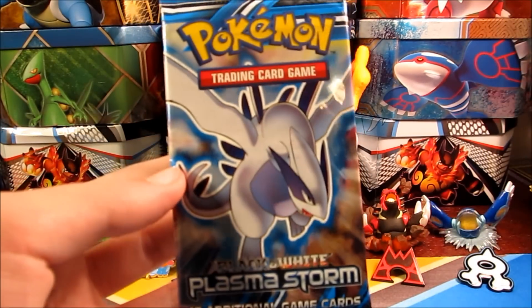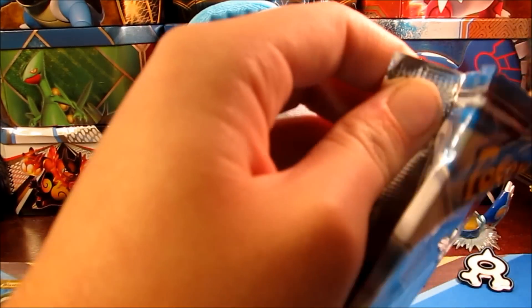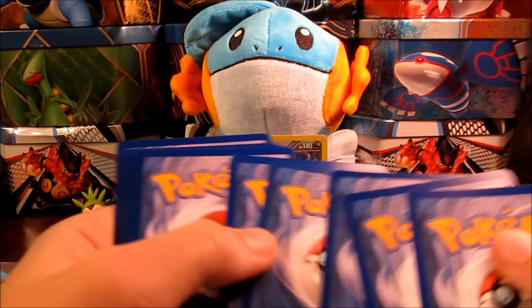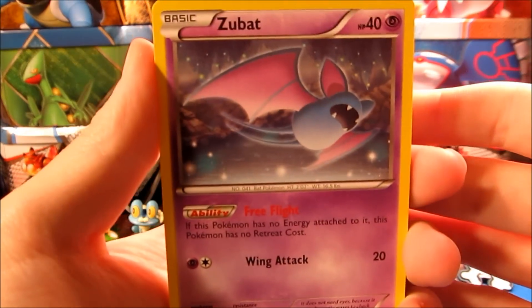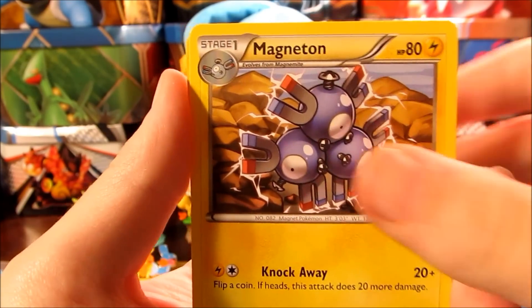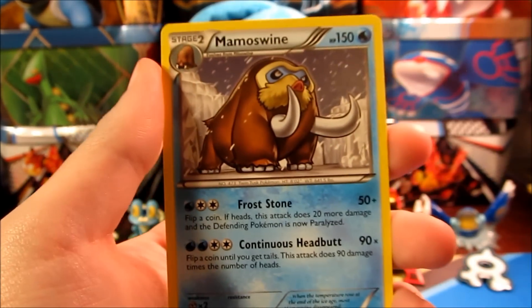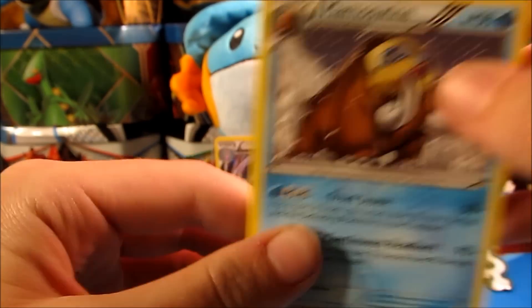We're on to our last pack of Plasma Storm. We're definitely not expecting anything at all out of this, but let's see what we can get. If we get the Charizard, I would probably die — like, I don't even know. It's obviously not going to happen, but anyways — we have a Zubat, Klink, Pansear, monkeys showing up again, Joltik, Riolu, Durant, Koffing, Magneton, a Togepi Reverse — that's probably just a common, but super cute — and a Mamoswine Regular Rare. This is actually going to be a holo in the next set, so that should be interesting and fun to look out for.